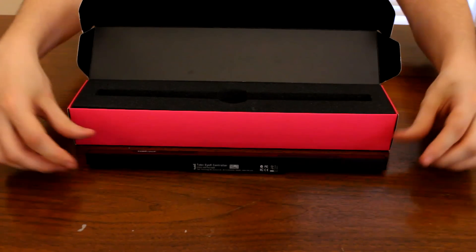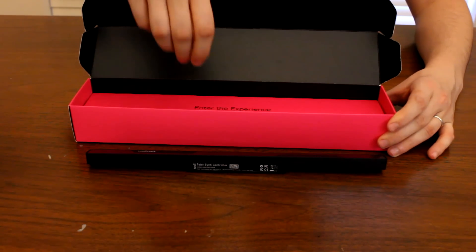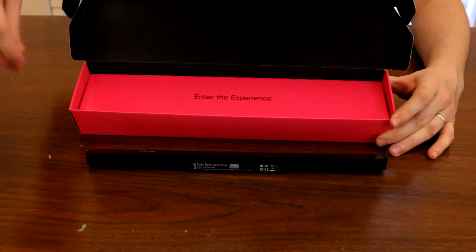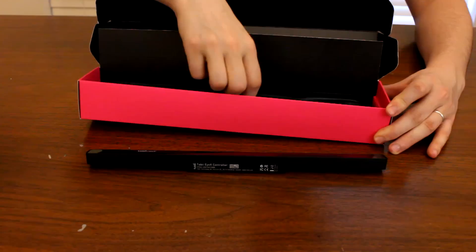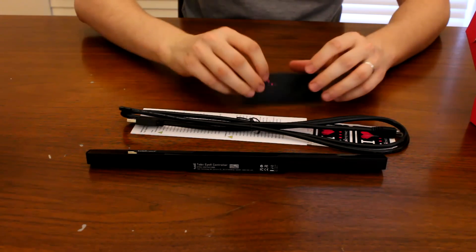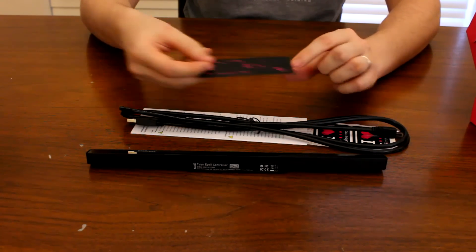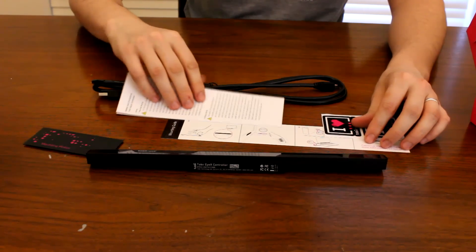I'll go ahead and put this down right there. Let's see what's underneath the foam in the box. It says 'Enter the experience.' Peel it back one more time, and on the bottom side we have a variety of stickers and cables. We have a little pack — I think these are mounting plates that go on the very back — a very long USB cable, and some stickers and instructions.